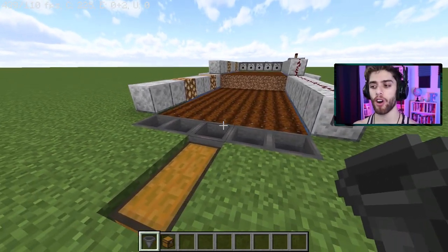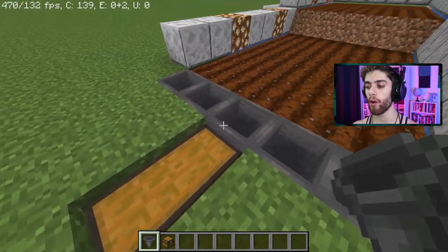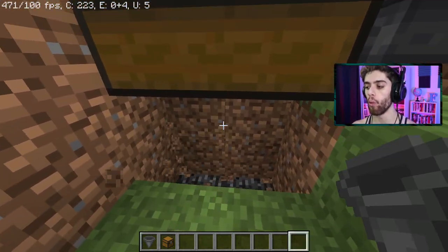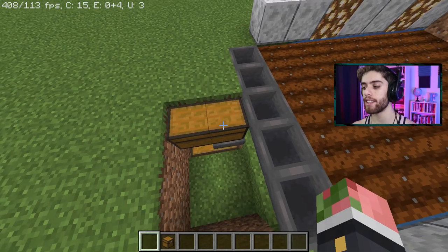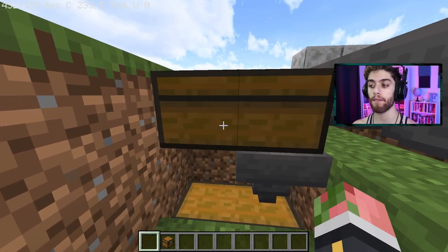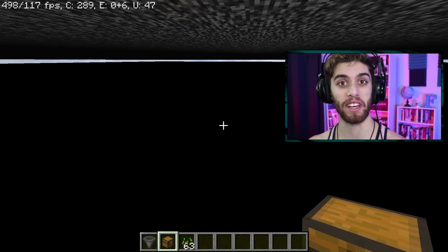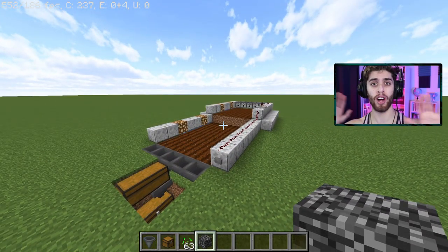If you're using the hopper-chest system, you can stack it further. You could dig underneath, put a chest one block below and connect a hopper to it. Any crops that fill the top chest will flow down to the second chest. You can have two chests automatically getting filled up, and you could extend this going as far down as you want. Both the farm layers and the chest systems can go on as long as you like.